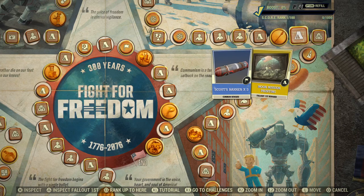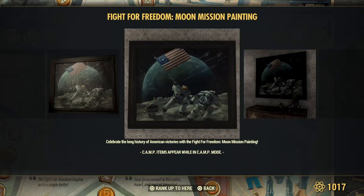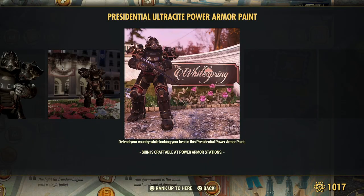Scout banners for everyone. Another painting — Moon Mission. Ultrasight power armor paint.